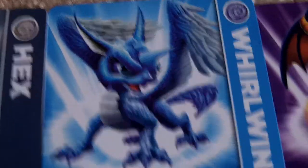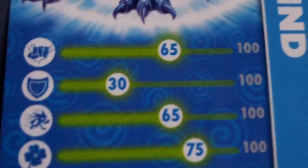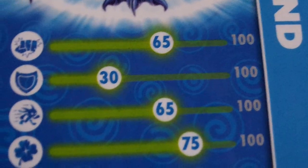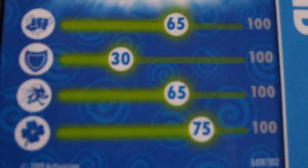Next we have Warlander — I actually just got him on Saturday, two days ago, because right now it's Sunday. His damage is 65, his shield is 30, his speed is 65, and luck is 75.